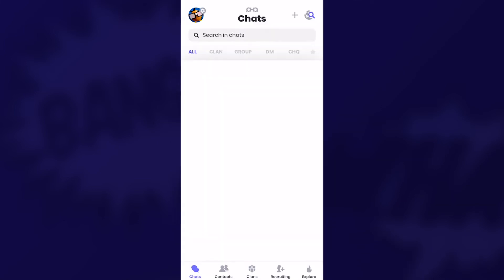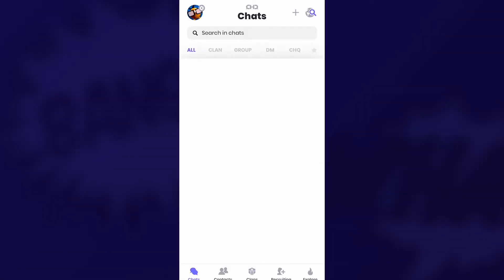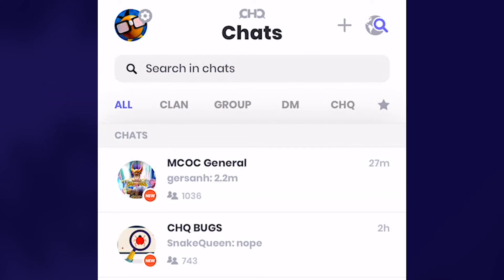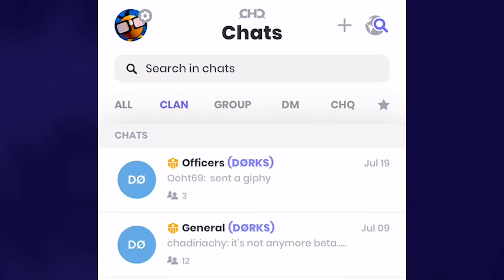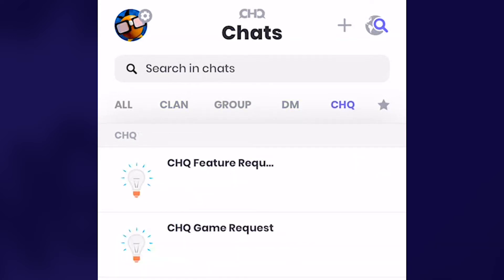I'm in my main account here and as you can see in the chats right away, you have badges that clearly let you know what each chat is about. Also right out of the box, you have all these categories up at the top where you can look at all of your chats, or look at chats based on clan, or see all your group chats, DMs, CHQ-centered and favorites.